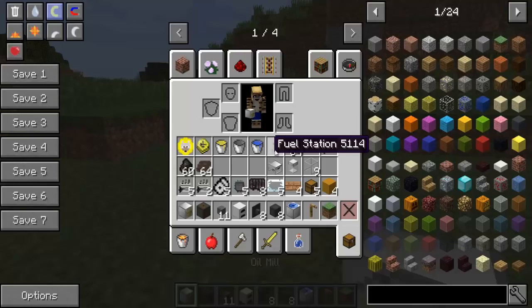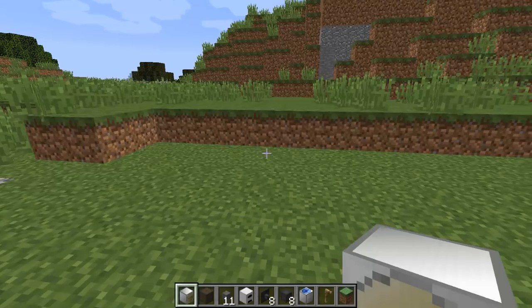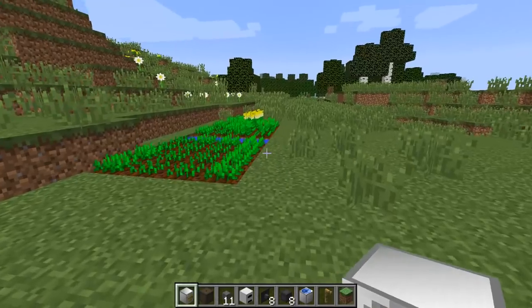So the first thing you need is an oil mill. Let's take a quick look at the recipe — it's not too difficult to make but you will need some iron. You just need a piston surrounded by iron. So let's go and put our oil mill down, and we're going to have to power these things as well.